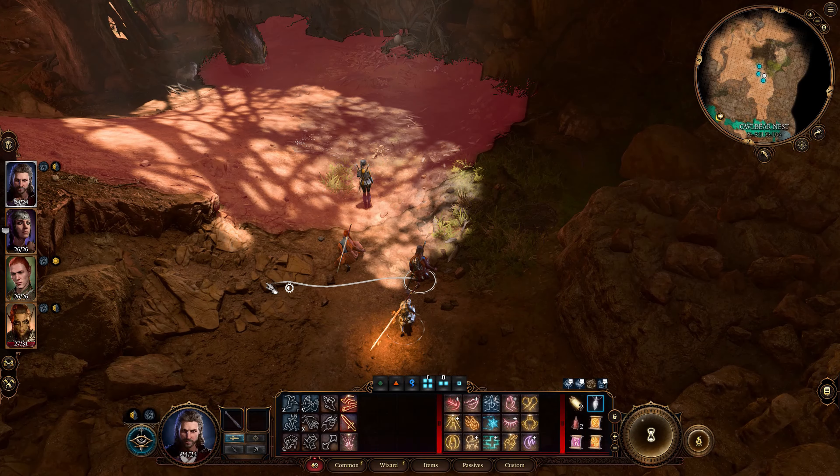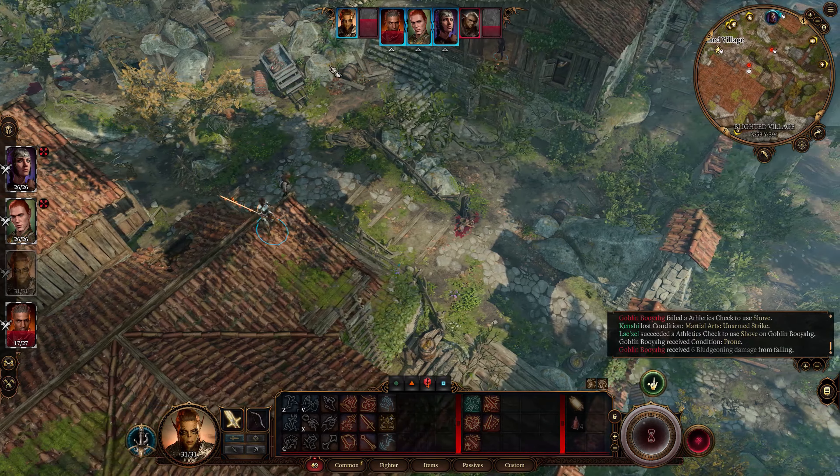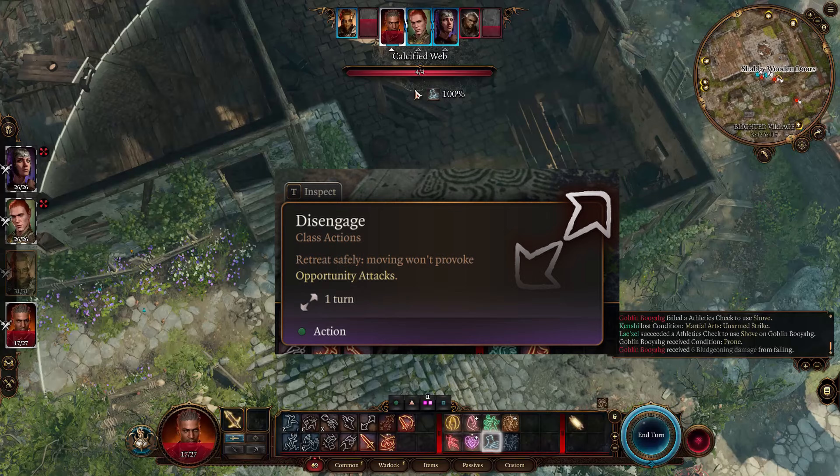Number 6: Jump, Shove, Dash, and Disengage. These 4 things can be a lifesaver during combat. Jump is a very useful bonus action to close out distances, as you can cover more ground with this ability. Shove is a bonus action that can wake up sleeping companions or push enemies into chasms, killing them immediately — though you must pass an Athletics check. Dash is an action that doubles your movement speed, and Disengage allows you to move away from enemies without provoking attacks of opportunity.